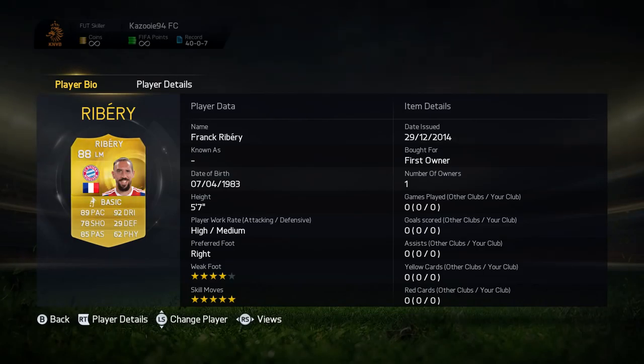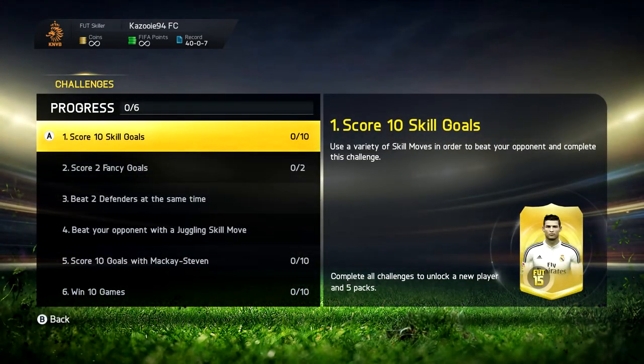We got a new 5-star skiller, which is absolutely amazing. We also got a new silver one — Gary McKay-Steven, who plays for Dundee United and is a center attacking mid this year. These are the challenges we need to complete with him.